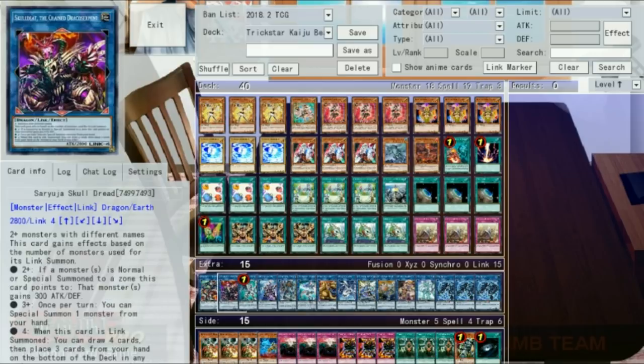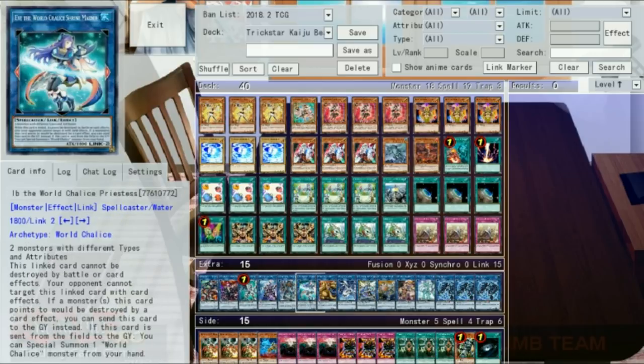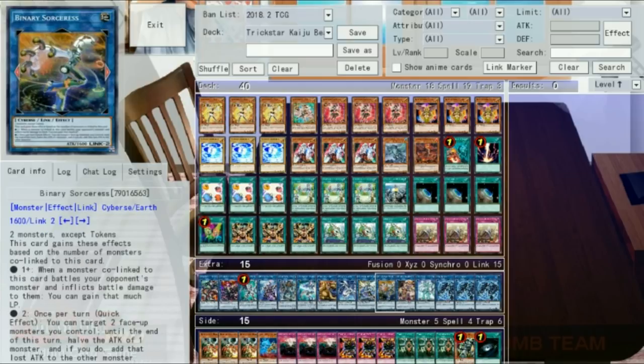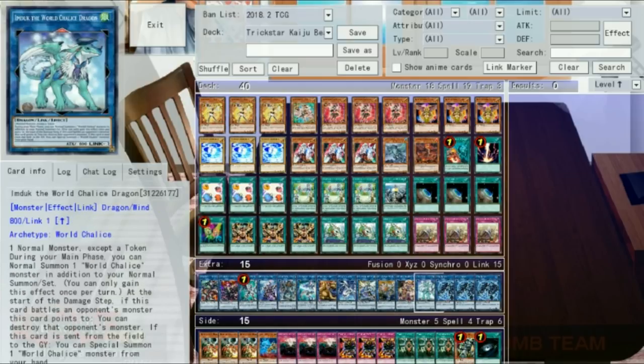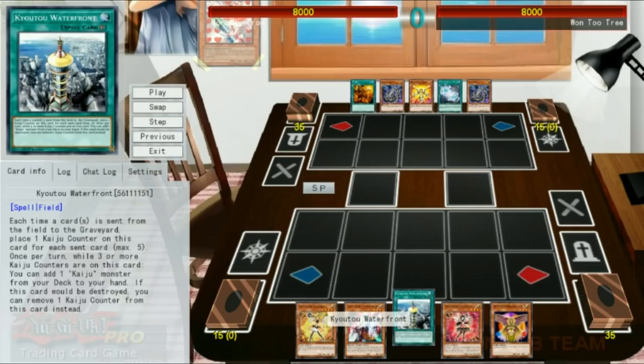In the extra, we've got a Boralode, a Saruja, a Firewall, a Decode Talker, both Ningirsu and Eib, a copy of Mrs. Radiant, Proxy Dragon, Trickstar Holly Angel, Binary Sorceress, Akashic Magician, Imduck, and three Link Spiders. With that, let's jump into the games. Our first match is up against Galaxy, playing the new Light Link Monster, so that's exciting.